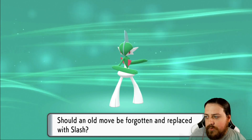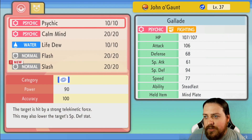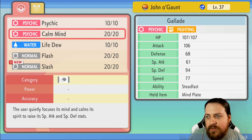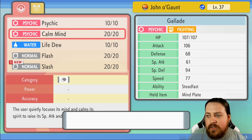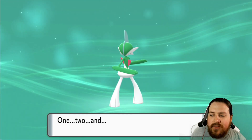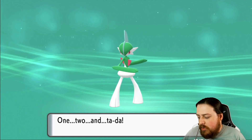It wants to learn the move Slash. I think we'll just let it, because it doesn't have any other physical moves at the moment. You can see that Attack is now its highest stat, so we can get rid of Calm Mind. Calm Mind does help with Special Defense though, and I do like that.